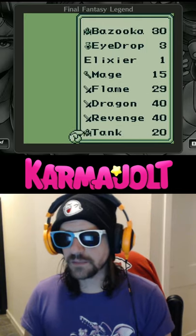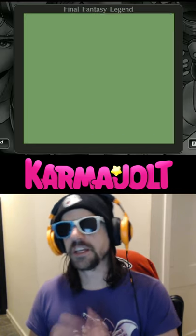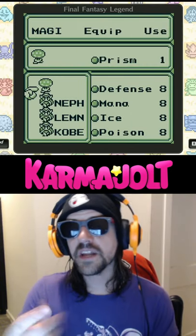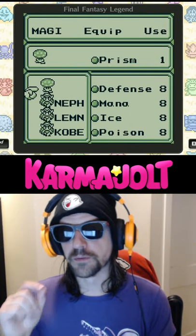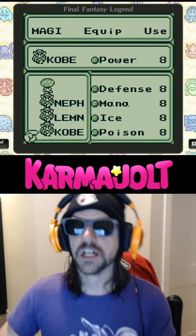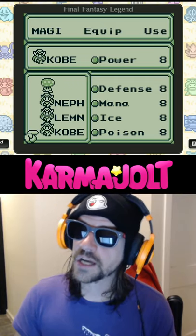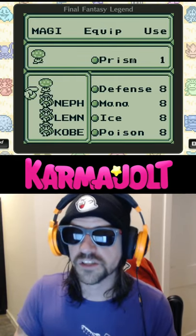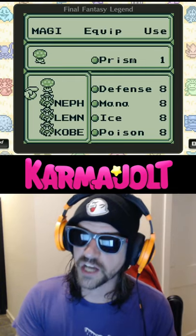The problem with this glitch is that sometimes it will mess with your Magi counter, and in certain instances, that means you will not be able to finish the game. But from what I've read, if you equip your characters with the Prism, Speed, Aegis, and Power Magi in that order, you can maximize the number of uses you get out of the trash can bug — something like 71 uses before it messes with your Magi counter.